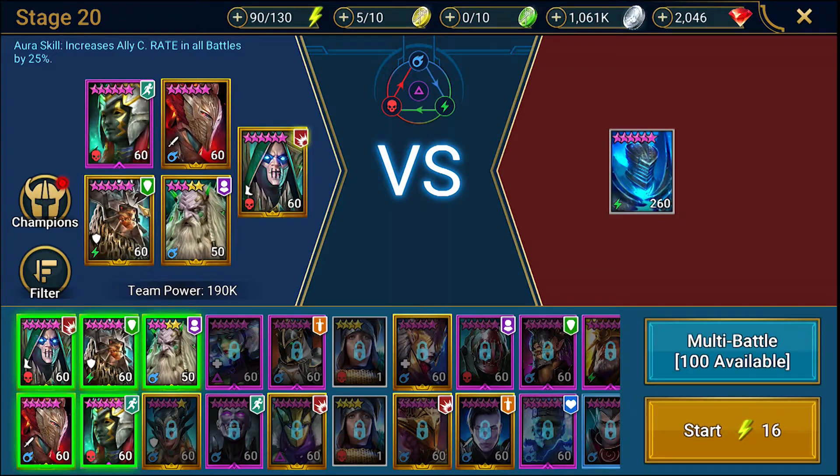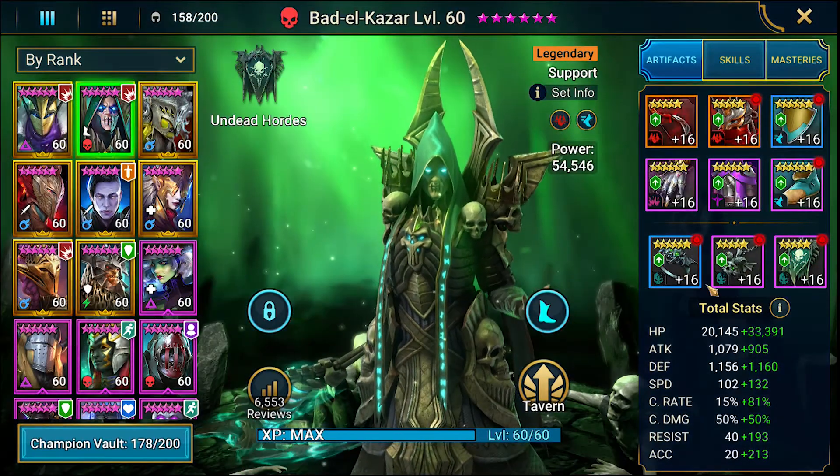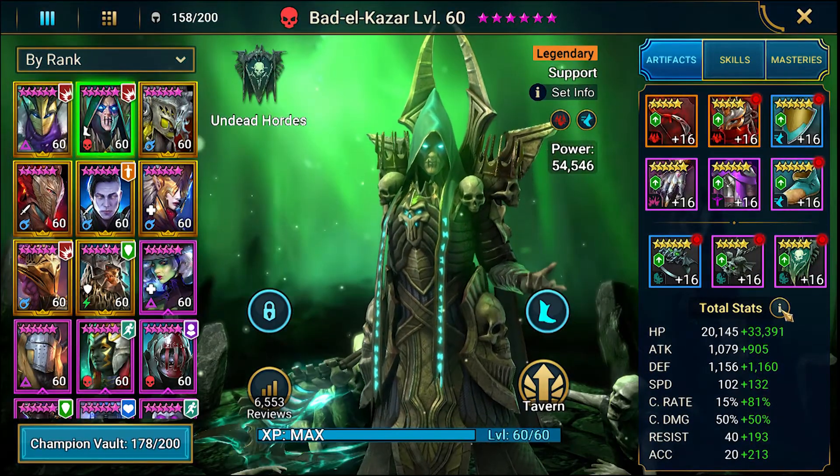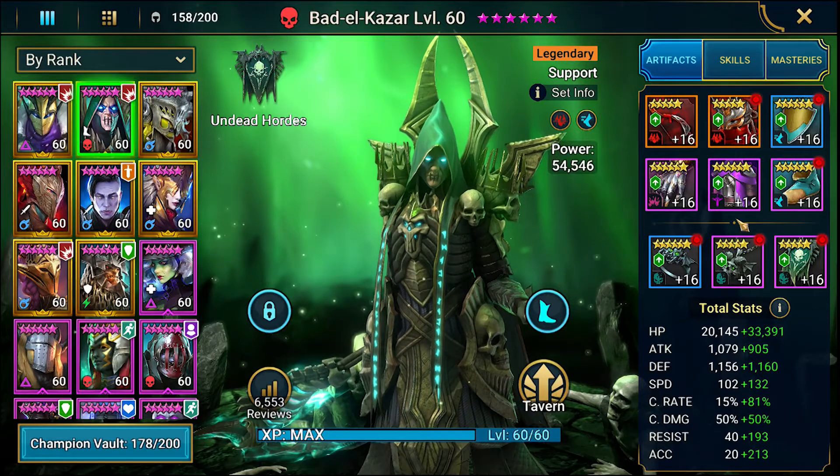Let's look at the stats. We're running a perception speed broken set here. Battle: 53,000 HP, 1,923 defense, 2,300 defense, 234 speed, 96 crit rate, 100 crit damage, and 233 each on resistance and accuracy. That's a true mid-gamer build.